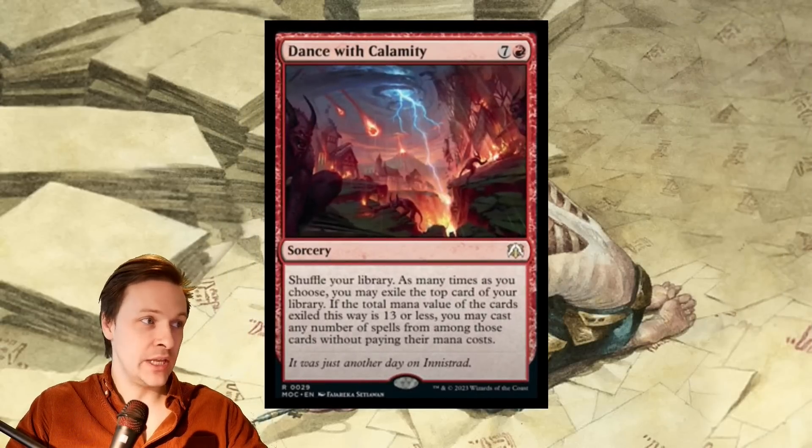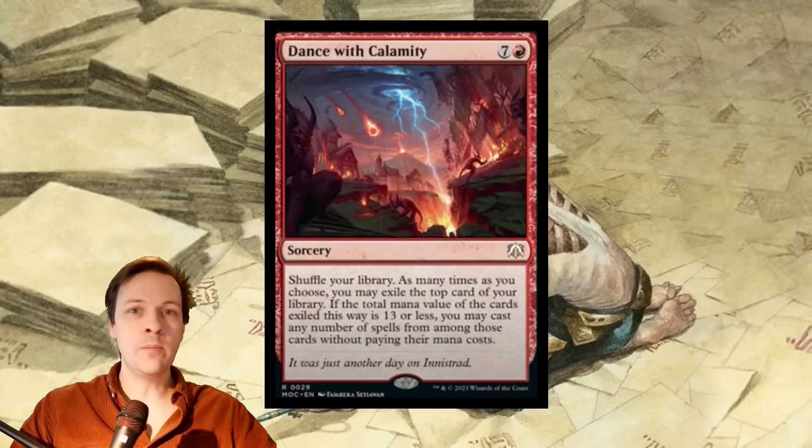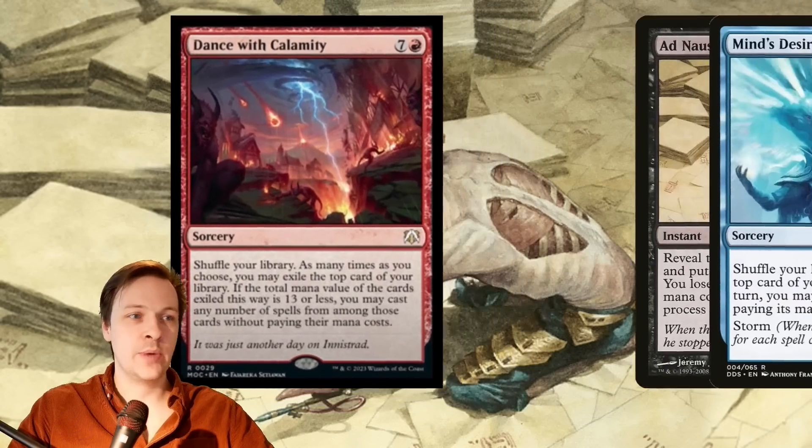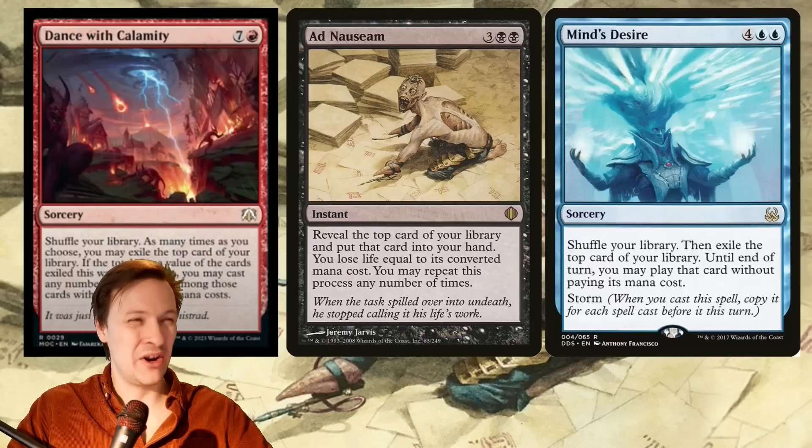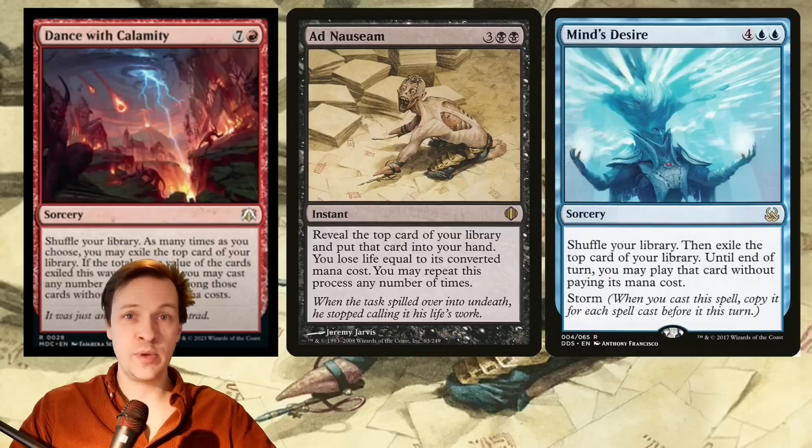Dance with Calamity is a lot more expensive though — that's three more mana compared to Ad Nauseam. Now if we compare all three cards, Ad Nauseam and Mind's Desire are probably better and easier to achieve and will probably yield better results.